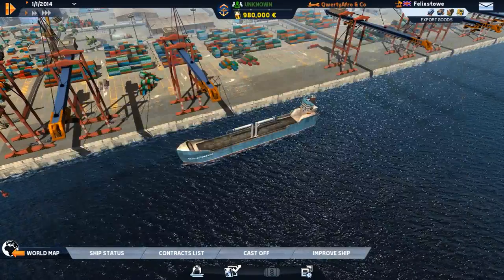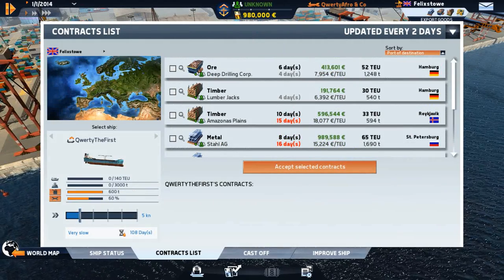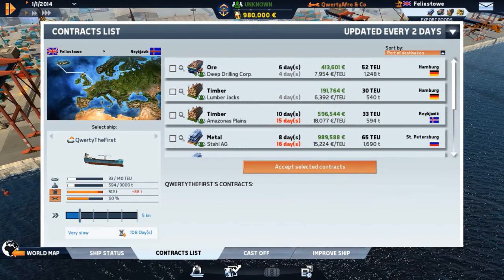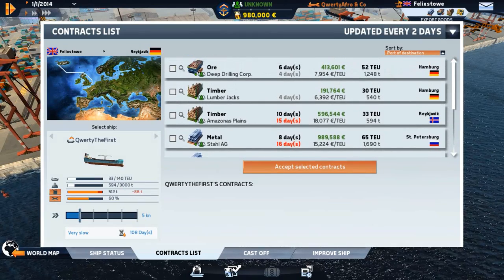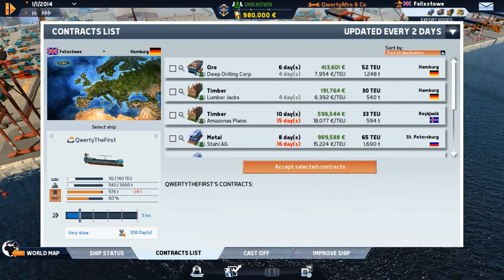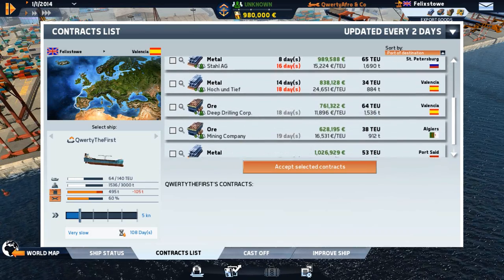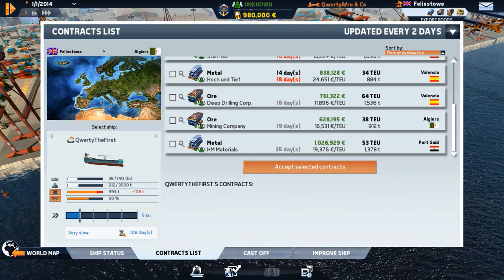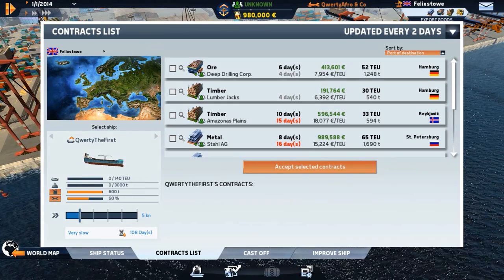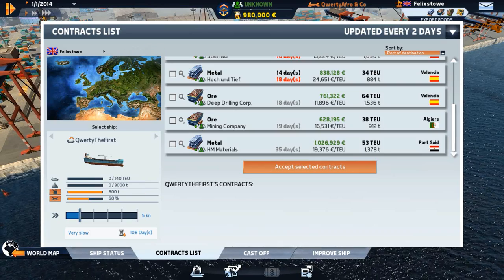There are upgrades and stuff we'll get into as we play. In the contract list there are different types of contracts - it shows the days you have to complete it, the money you'll get, the tonnage, and the destination. There's also a green icon with people indicating reputation gain. Some contracts from certain harbors give you negative reputation - like carrying radioactive materials is looked upon badly, while nice regular cargo types give good reputation.